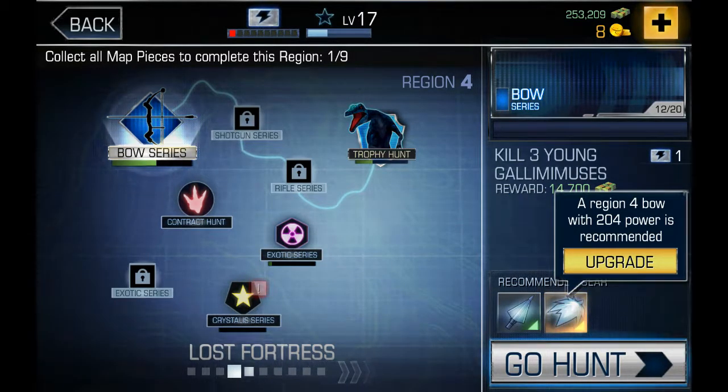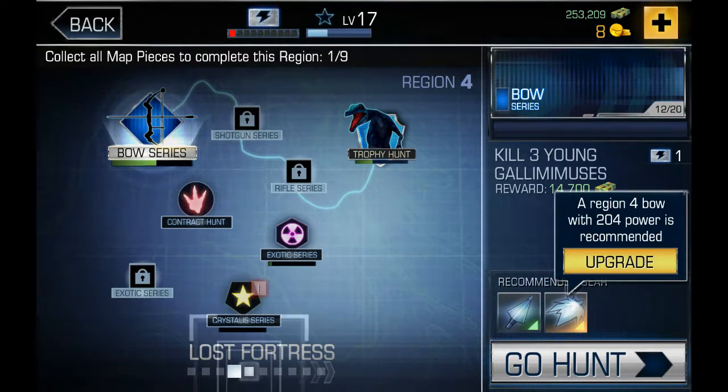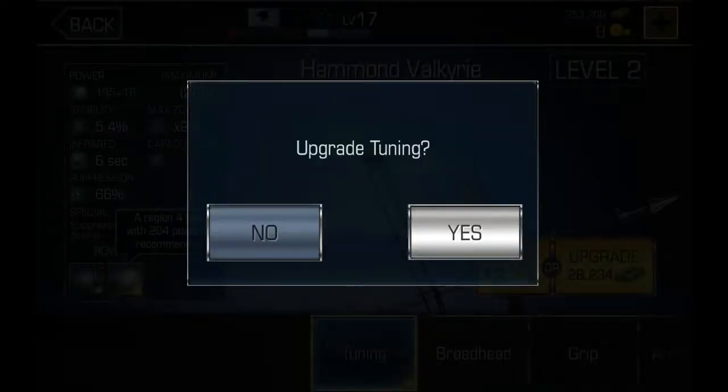So let's continue on the bow series. Here's a little tip for Dino Hunter: whenever you want to kill something and it's orange or red, look for what it is. If it's power, definitely upgrade. If it's something like Scatter or something, you don't have to. But power is priority, because if you don't upgrade, it'll take many more hits to kill it. And I've got enough money right now that I can afford this.